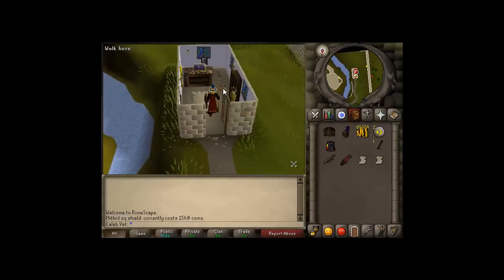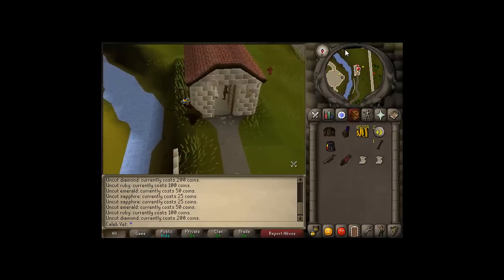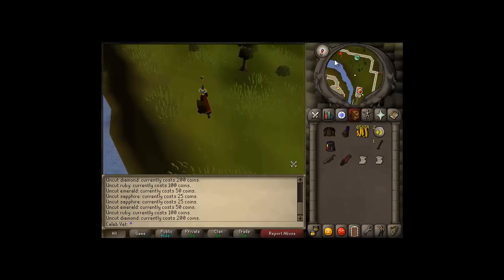Here's this place. Perroquin — he's a gem trader. As you can see, all these uncuts, they do sell pretty fast, but look at how cheap they are. An uncut diamond is 200 gold. If you go there, you can easily score a couple thousand instantly. So that's another quick tip.